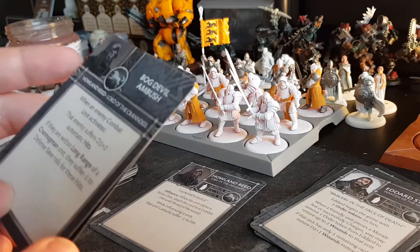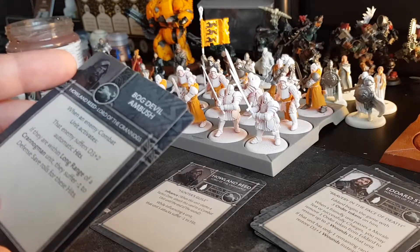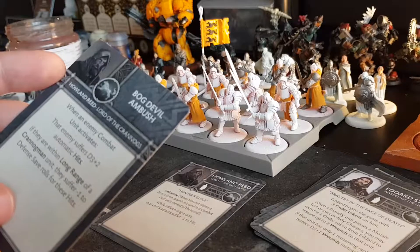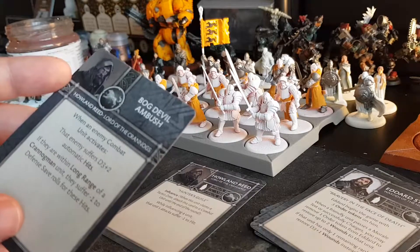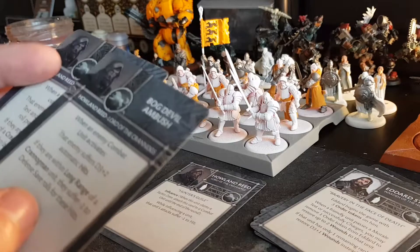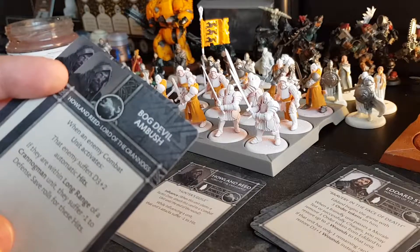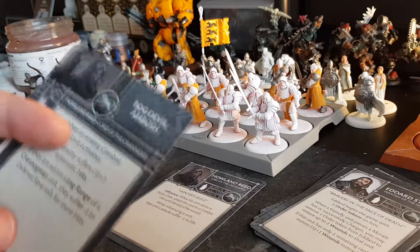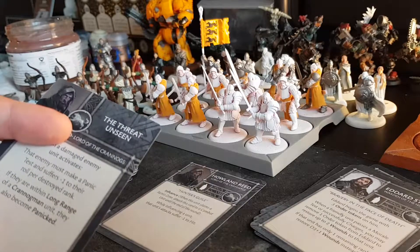Bog Devil Ambush: when an enemy combat unit activates, that unit suffers d3 plus two automatic hits. That's nice. If they're within long range of a Crannogman unit, they also suffer minus one to defense save rolls for those hits. It's really good — again, I really want some Crannogman units. I feel like he's going to be great, but he's not too good right now since you can't really trigger the special abilities. You can only trigger the generic part of it, so you're leaving a lot on the table.